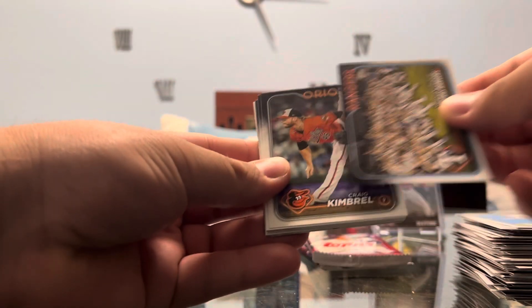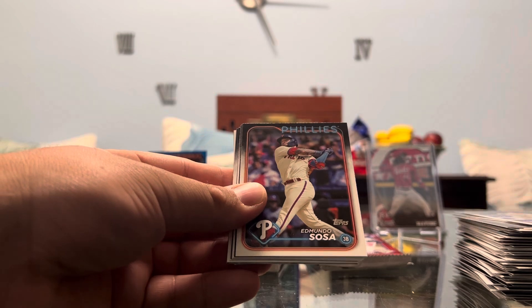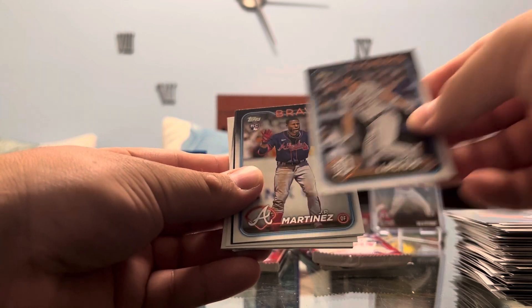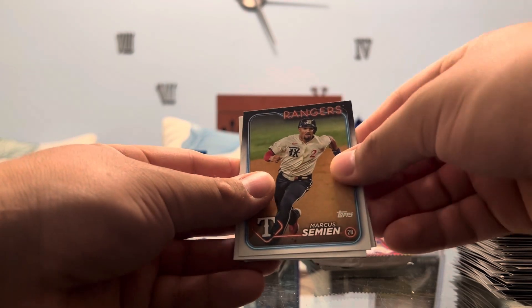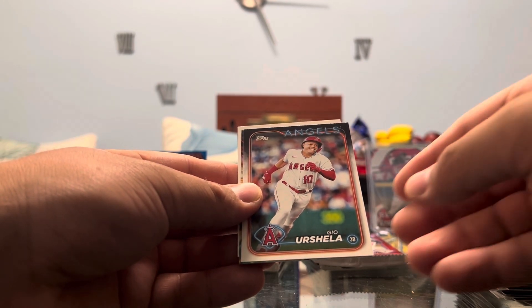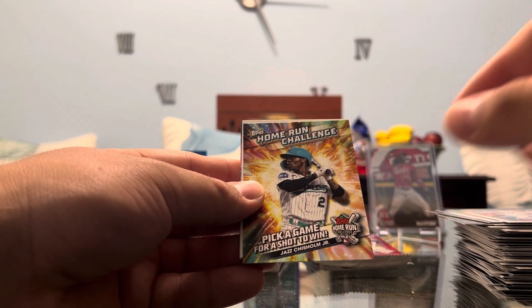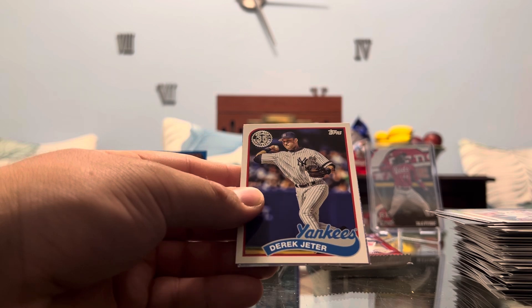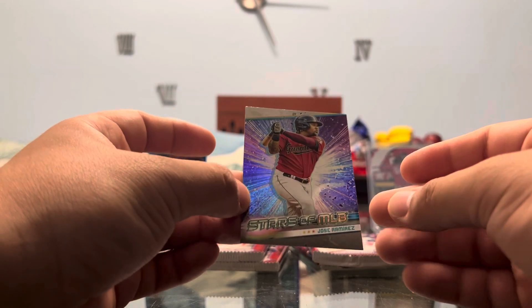We got a Rangers card. Kimbrel. Julian. Sosa. Hayter. A rookie of Lipsius. Rookie of J.P. Martinez. Estevez. Semien. A rookie of Jordan Adams. Gio Urshela. And we have a home run challenge — that's going to be Jazz Chisholm Jr. Very nice. The captain on the throwback Topps — respect for the captain. And we have Jose Ramirez on the Stars.